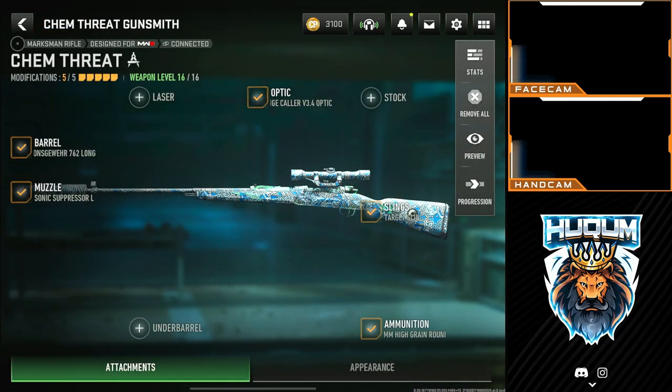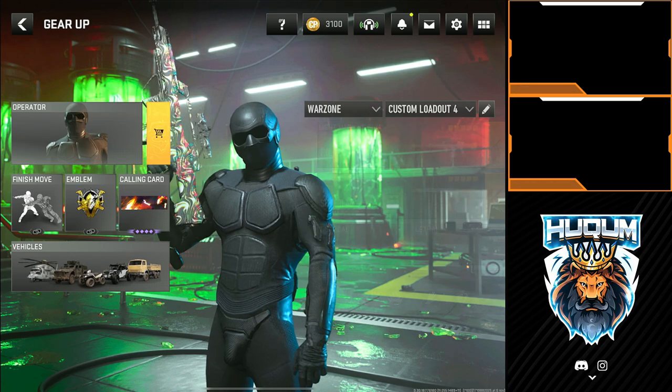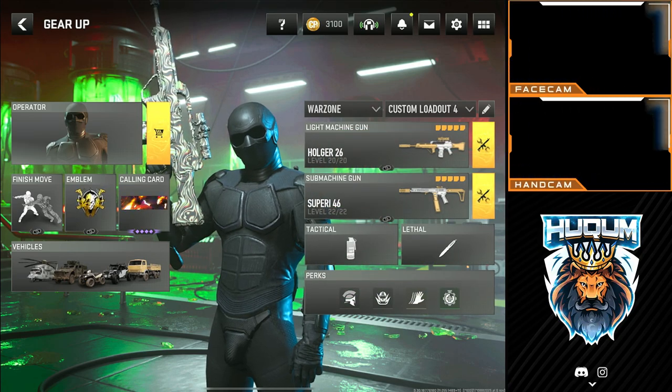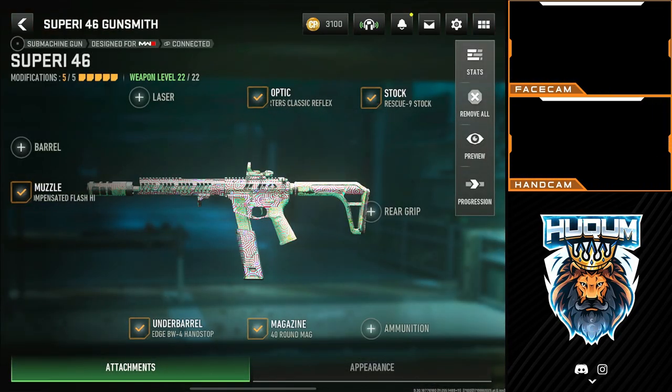For loadout three, on the Car 98K we have changed the optic to the Ranger Color V3 optic, which is amazing. The only drawback is that you have to reload one bullet at a time once you run out of bullets.